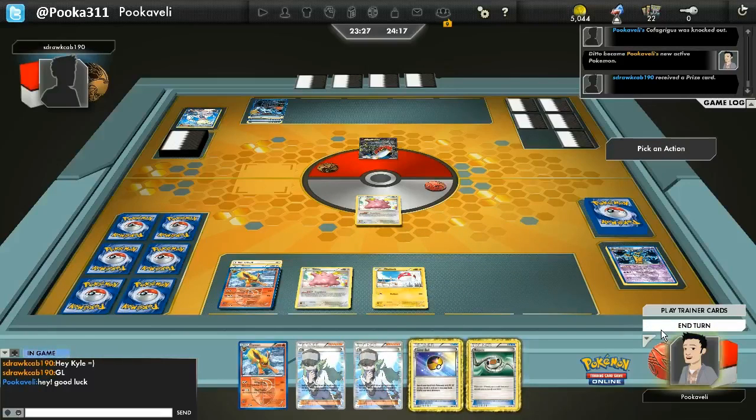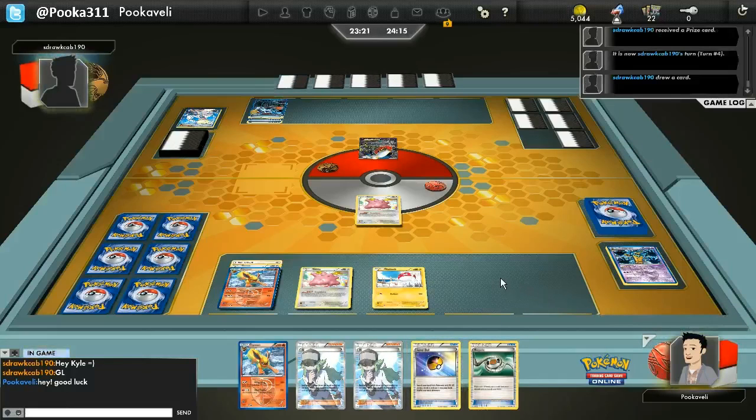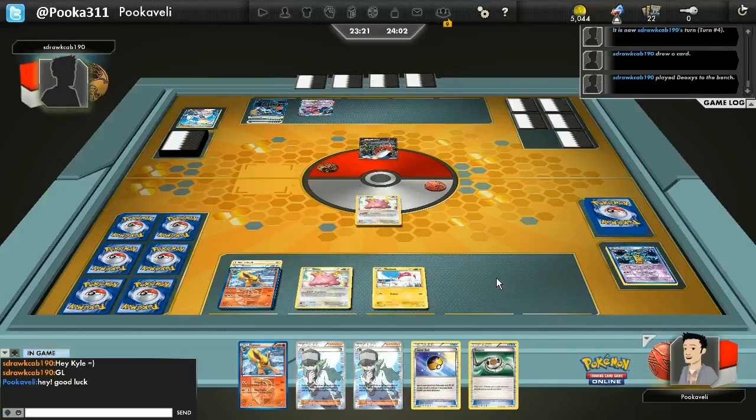I do use Six Feet Under because there's a good chance I'm just going to get my Cofagrigus knocked out anyway. So instead of just having it get knocked out, I decide to actually put damage on the field. Maybe my Ditto will get knocked out and then I'll get another Pokemon in the discard pile. I'm not sure if that was the right move, but I wanted to do that 30 damage while I still can. Now we're going to see what Mike can do here.